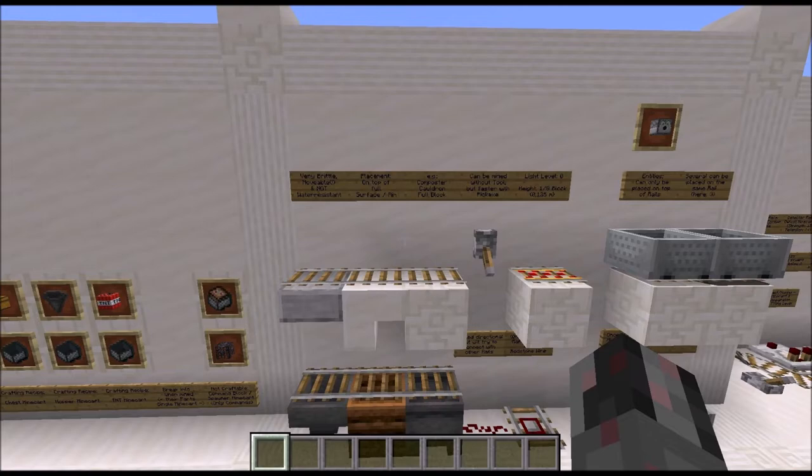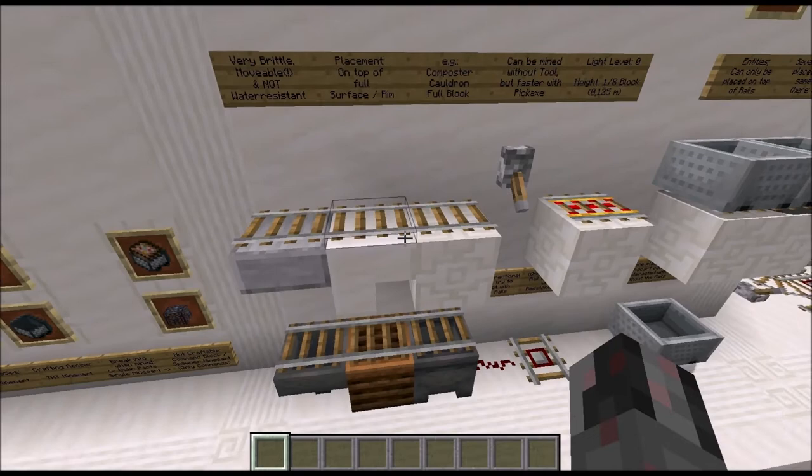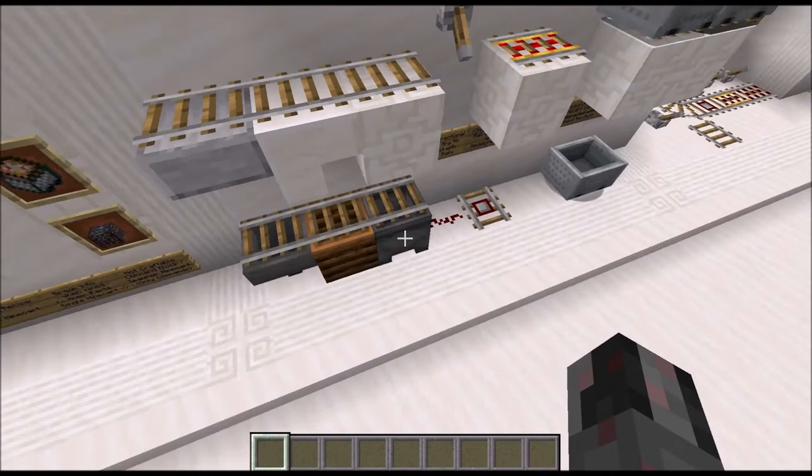Let's talk about the blocks themselves. For rails — basically all types — you can place them on all blocks that have a complete upper surface or a complete upper edge or rim. So upside down steps, stairs, normal blocks, glass blocks, hoppers, composters, and also cauldrons — on all of those blocks you can place rails.